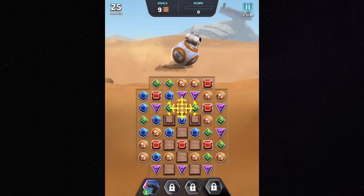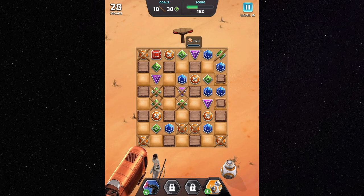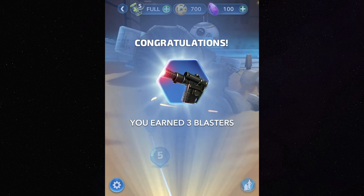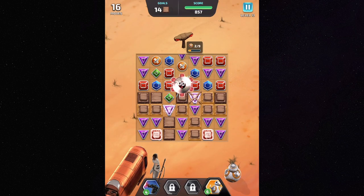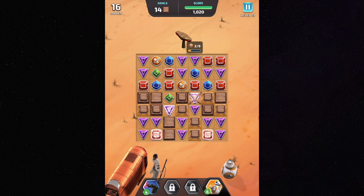You can make these puzzles easier to complete by using special items to remove some of the circuits and obstacles. But you are only given a limited number of these items, or you can purchase them with real money. Despite all the pay-to-win mechanics implemented into this game, I still found enjoyment in playing the puzzles.